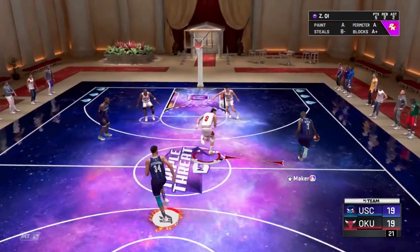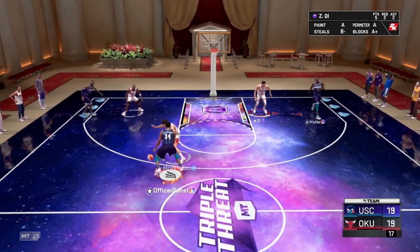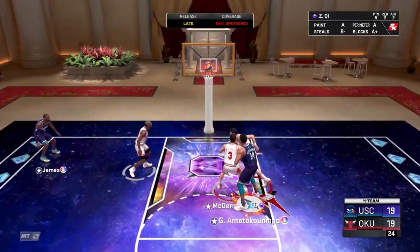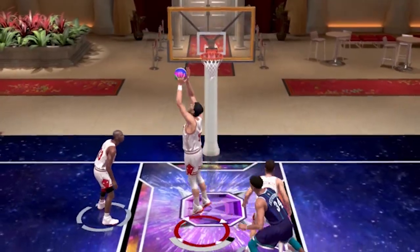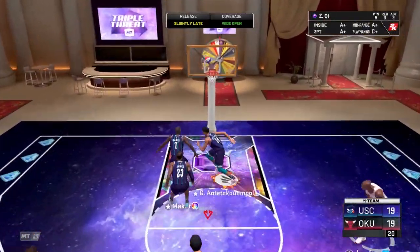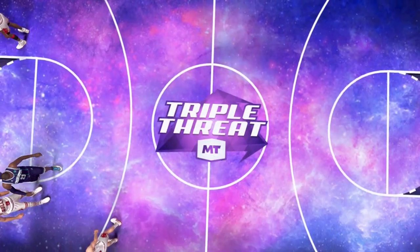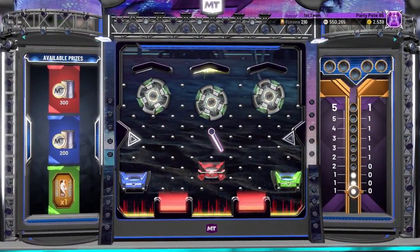Need a huge defensive stop. Doug is not known for his strength and lockdown defense, but we need him to step up against Opal Giannis in the paint. Giannis lets the baby hook fly — praying for that bailout animation — and it bricks. Joe gets the defensive board, outlets to Dougie, and Dougie cold-blooded lets it fly from three in transition — he got it! That is ball game, taking down the three million MT god squad in Triple Threat Online.